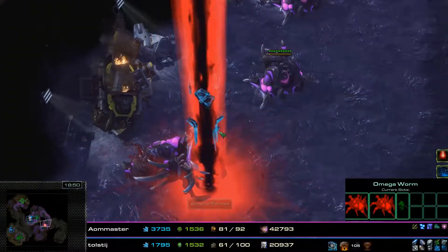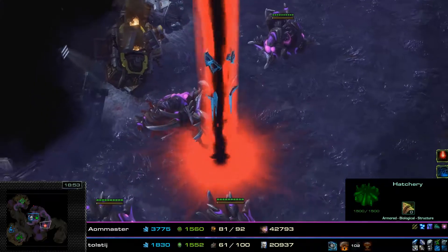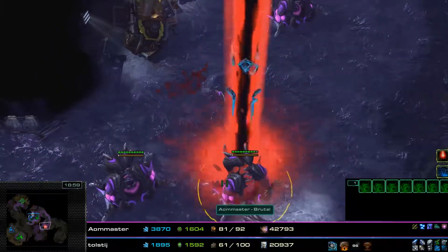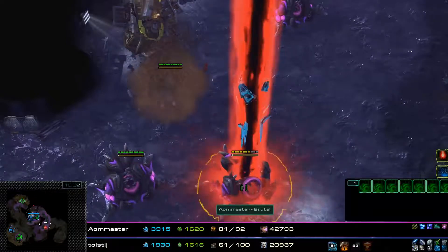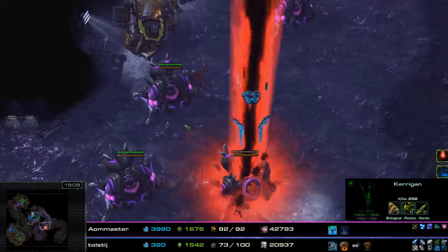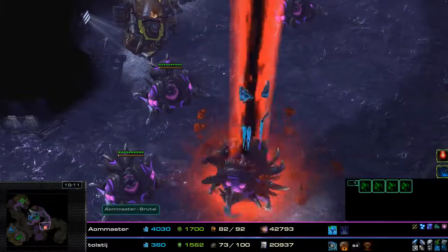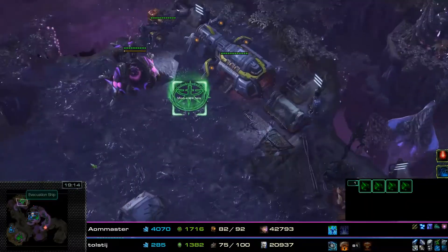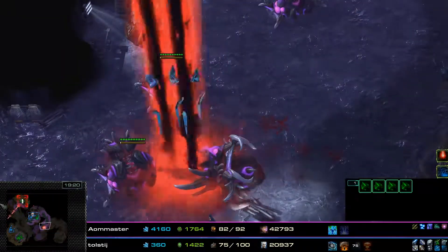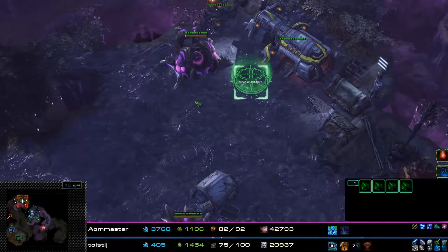When you have Purifier Beams like this, one thing that can be very risky is the amount of damage output. Because it's two in one now, you can see how quickly this Nydus Swarm just gets completely melted. If you do intend on combining Purifier Beams, just make sure you are paying attention to where they are, because they deal double damage — and double damage is significantly higher than single damage.